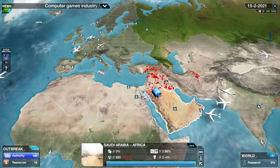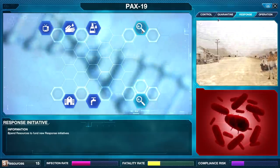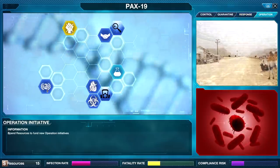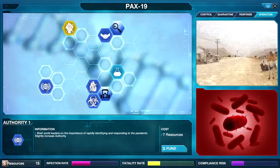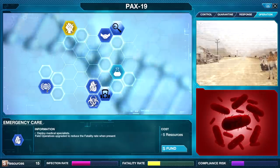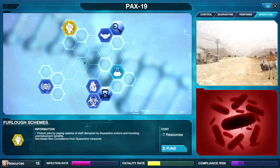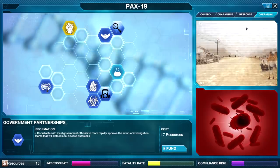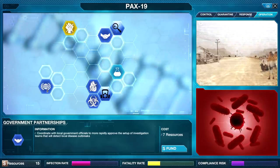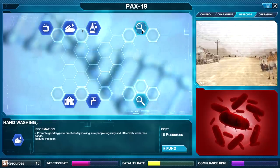We are the good guys — we're saving the world, at least that's the plan. As part of my response I could do all sorts of stuff. We could go for authority — by the way, if you lose all your authority you lose the game, you get fired. We could set up emergency care, infection control, start a vaccine, furlough schemes, help people with their financial needs, or set up government partnerships to help detect outbreaks.